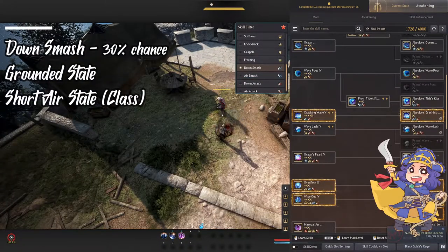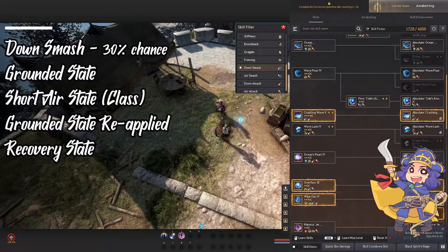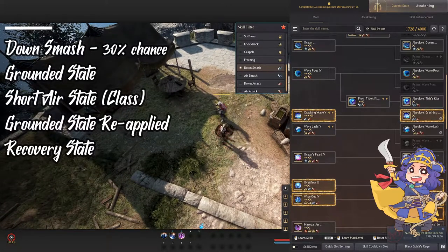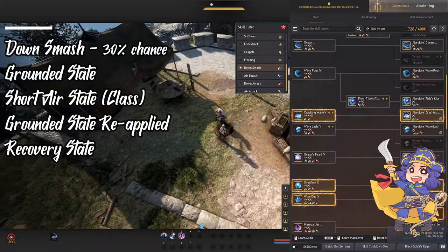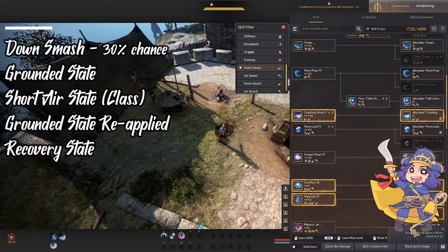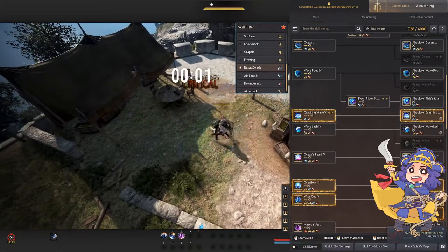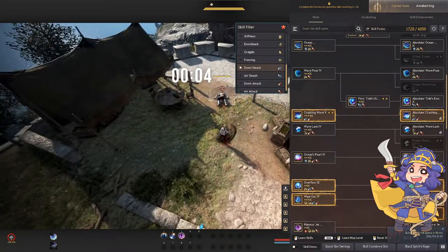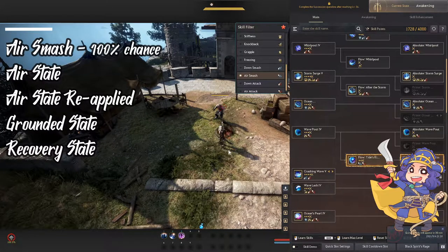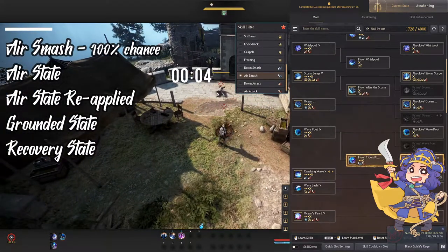Moving on now to the CC extenders. These are special types of CCs, and you cannot use them without a specific condition applied on the enemy. For down smashes, they have to be on the ground in order for it to trigger. If I use a skill like crashing wave on an enemy, then it would not have an effect. But if I use a bound and then the down smash, you can see that the grounded state is reapplied after the first initial grounded state. As mentioned, the air smash needs your enemy to be floating — for example, the Corsair wave bout puts them in the air and then reapplies the floating state briefly.